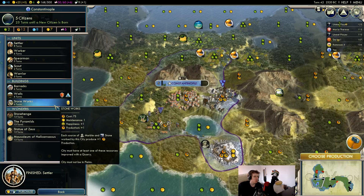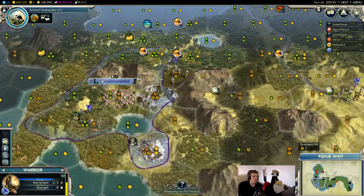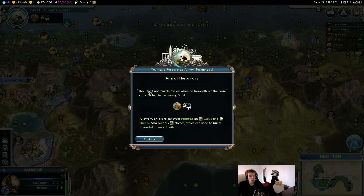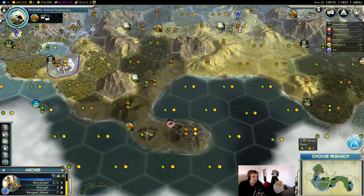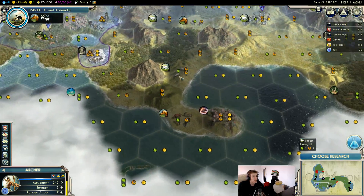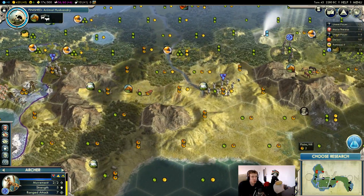Could also get a barracks and start getting some archers. Let's see what Animal Husbandry reveals — where do we have horses? We've got horses there, so we'll get those four horses eventually. Not terrible. We've even got horses down there too — double horses in the city!